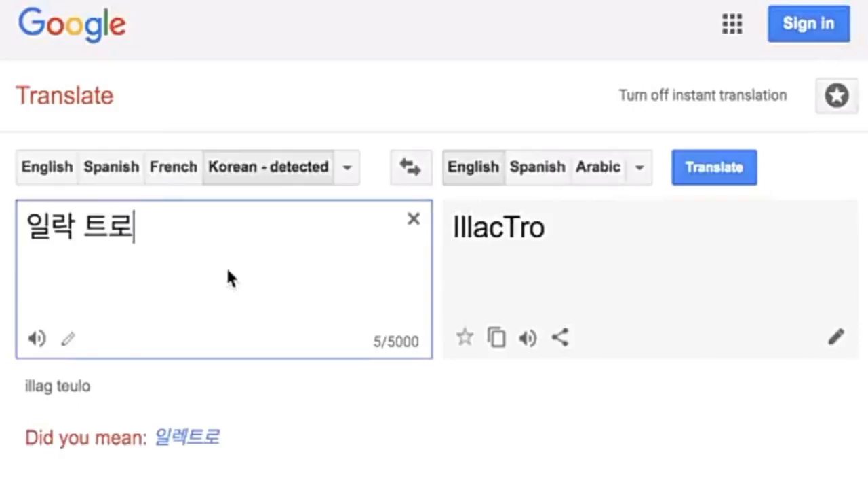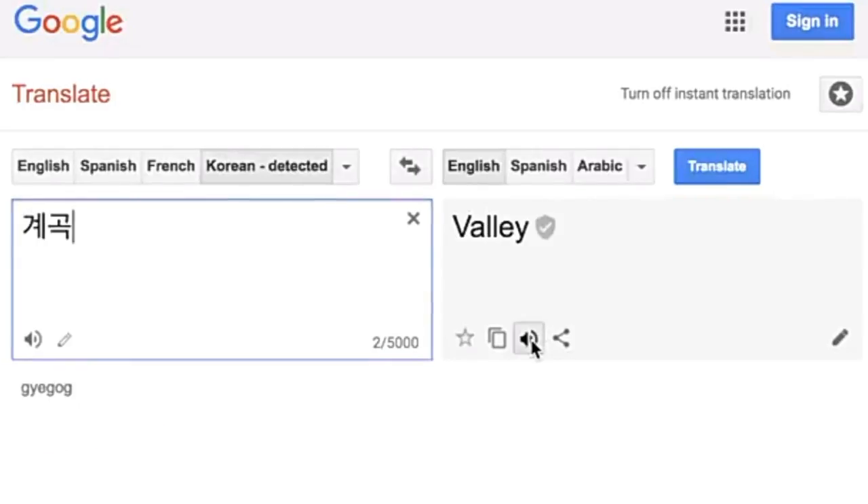We also found some Korean language text related to the arena. We checked it out like OJ did, and this could be the name of the arena. When we ran it through Google Translate, we found the word 'electro.' The spelling may be slightly off since it's Korean. Looking further, we found the full spelling gives us 'electro.' Then OJ found another word — 'valley' — written in Korean. Combining both words, we found that this arena is called Electro Valley.